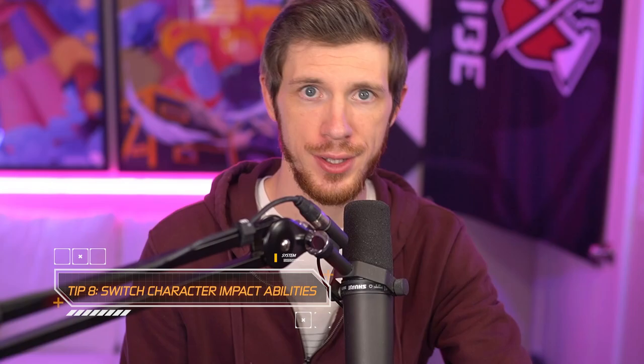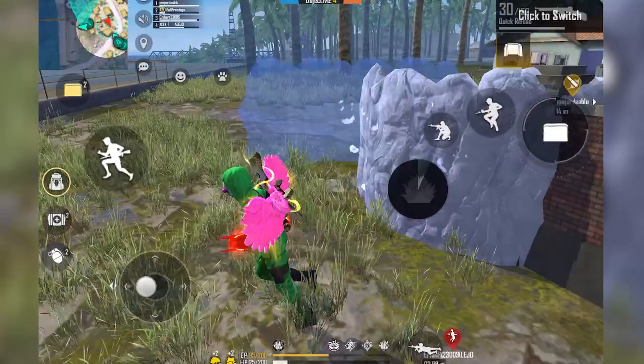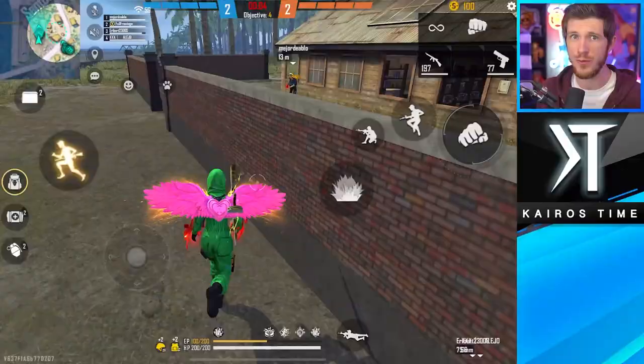My last tip for clash squad is to remember to switch your character and pet abilities. Some abilities are completely useless in clash squad, like the Falcon, so make sure you're swapping between different abilities every time you switch game modes. A lot of top players like to play Wukong in clash squad because every kill recharges the active ability immediately, and that bush prevents enemies from auto-locking onto you, making it easy to move around the map safely and even win some 2v1 situations.